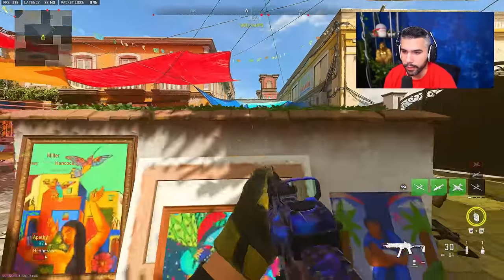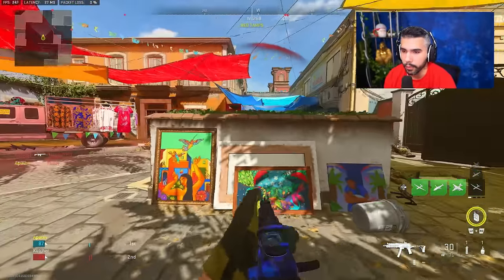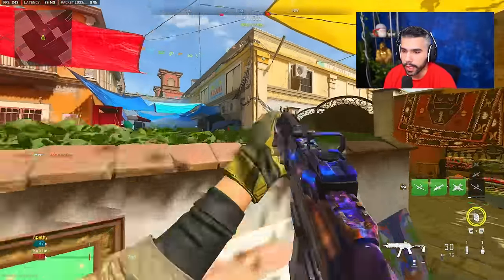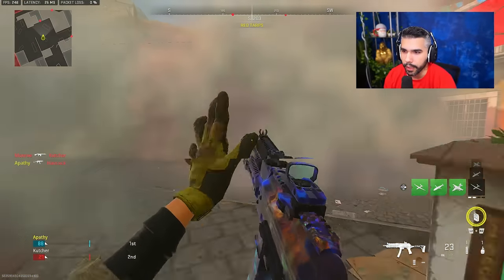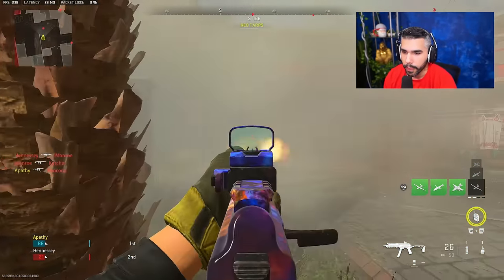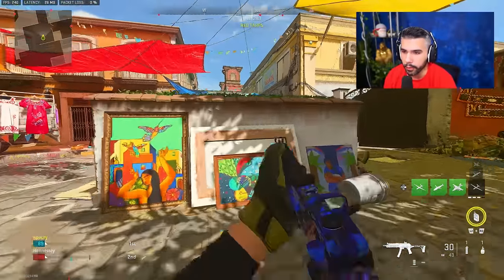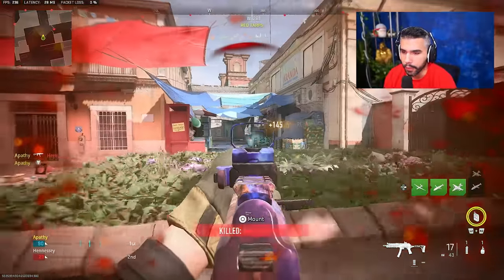The important thing to understand when snaking is you usually don't go for shots or go for the kill unless you're ready to, because you will be slowed down and get killed. So you snake, snake, snake. You can also crouch up and down, but that way you're way more exposed. You want to prone and do it properly. Don't challenge until you're ready, then go for the laser.